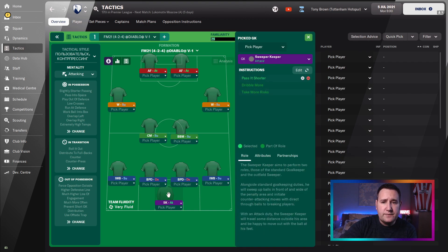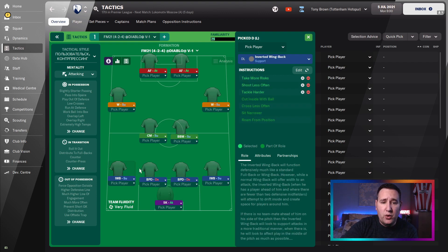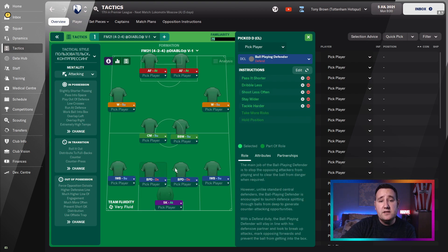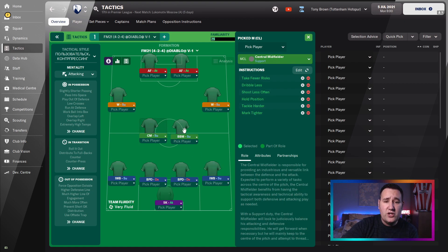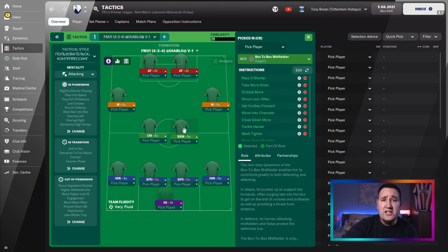So what we've got: a sweeper-keeper attack. I will go slowly but the link for where to download it will be in the description below. If you can't download it, just follow along - pause it if need be. Averted wing-back support. Ball-player defender defend. Ball-player defender defend. Inverted wing-back support. Central midfielder support. So many added on instructions, especially on the box-to-box.